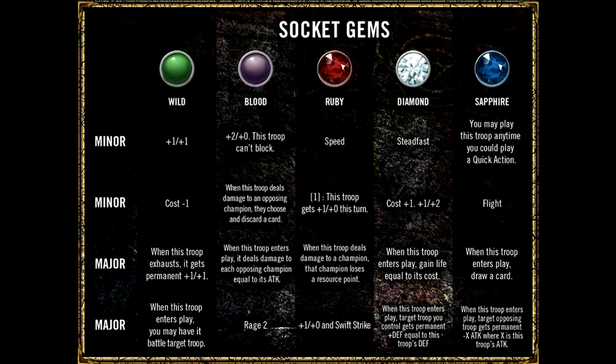Then you have the sapphire gems. The first minor is a quick-action troop — a highly situational gem. If you're going to play it on your opponent's turn, it will work wonders, and I really like the quick-action troop. Then you have flight, a great keyword to add to any card. Basically it makes them into something that can keep hitting your opponent as long as they don't have fly troops or kill cards. The major draw card is an excellent way to get anything from your deck — cards are power. And then the other major is X-Attack on Enemy, which could be a sizable debuff, but it would often be more efficient to simply remove the enemy troop with removal cards.